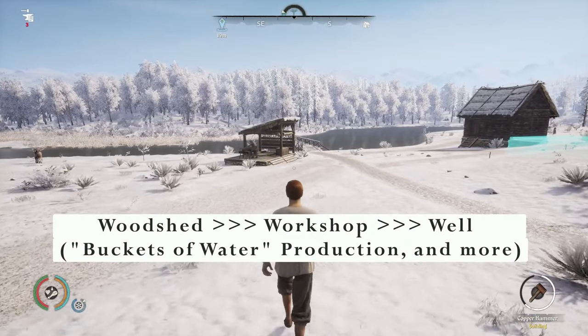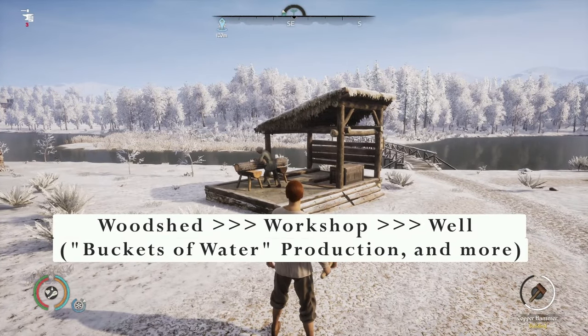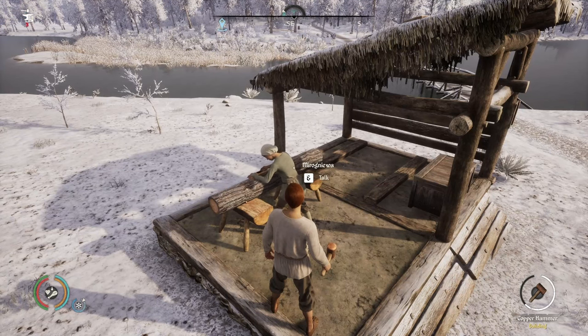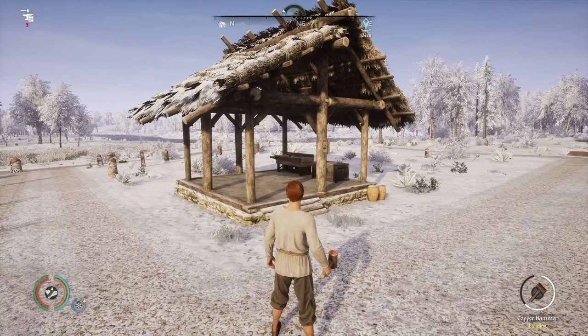Hello, this is Sparky Mama with Big Daddy. This is another easy guide for dummies. The requirements for this video are a woodshed, a resource storage, and a villager to automate your woodshed. However, for this series, you can leave the automation at the end after you have pre-built your woodshed, workshop, and well.